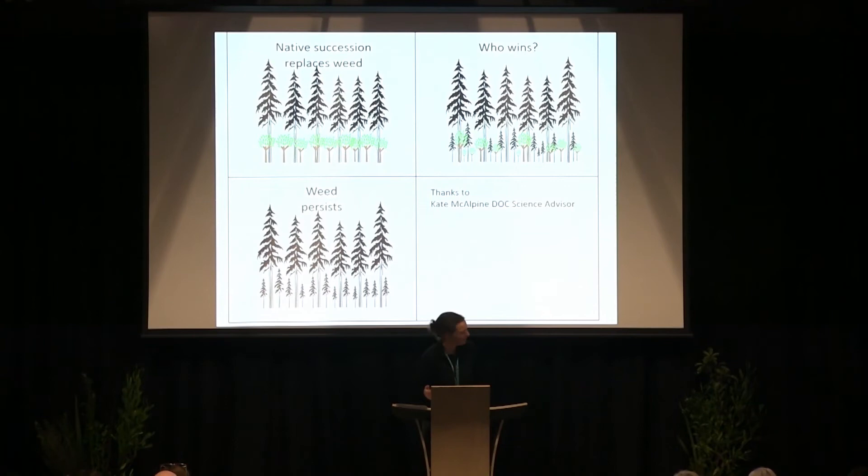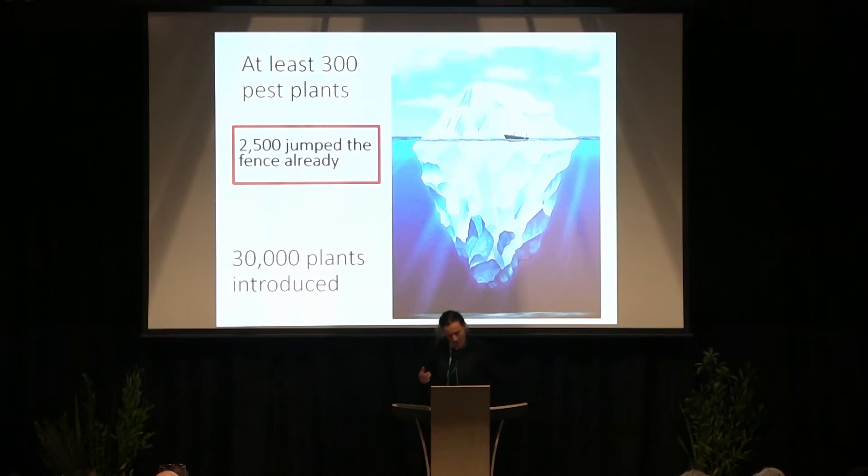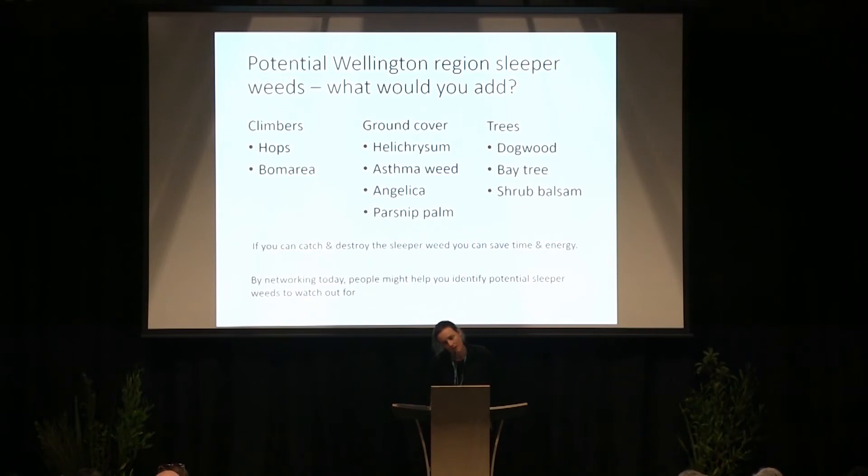What weeds are here now may not be the weeds that will be there in the future. Kate McAlpine, an awesome DOC scientist, has recently been studying the ecological processes of woody weeds — you need to start thinking about what's regenerating now and what your site is going to look like in 50 years. Most of New Zealand's ornamental plants were introduced after the Second World War, meaning they've just jumped the garden fence and are about to go forth and conquer our ecological spaces. This leads to a phenomenon called sleeper weeds — weeds that appear benign for many years but suddenly spread rapidly because of an event like climate change or a change in land use.